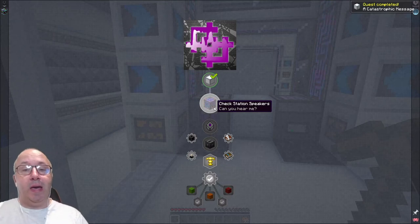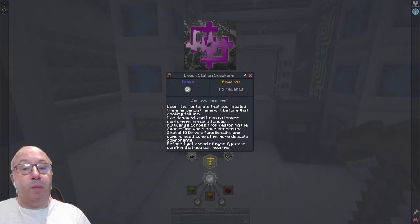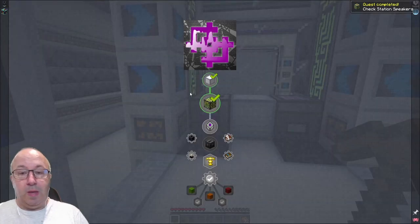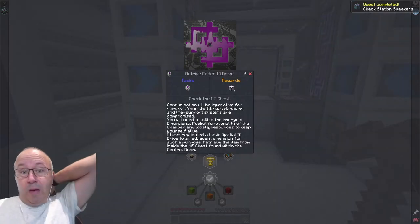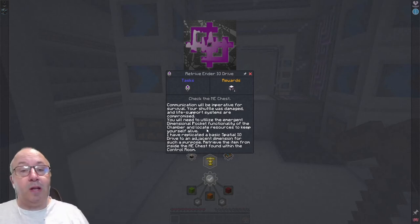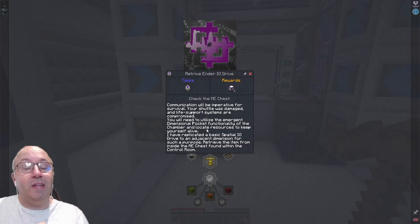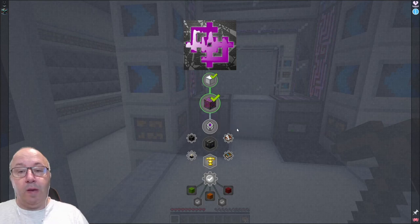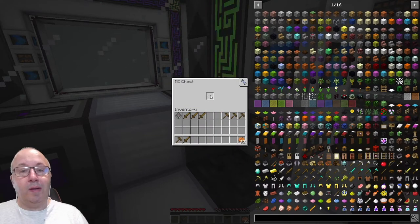Check station speakers — can you hear me? User, it is fortunate that you initiated the emergency transport before that docking failure. I am damaged, and I can no longer perform my primary function. Multiverse echoes from restoring space-time walls have altered the spatial IO drive's functionality and compromised some of my more delicate components. Please confirm that you can hear me. I can hear you, yes. Retrieve the Ender IO drive — check the ME chest. Communication imperative for survival. Your shuttle was damaged and life support systems are compromised. This truly is an isolation. You will need to utilize the emergent dimensional pocket functionality of the chamber, and locate resources to keep yourself alive.